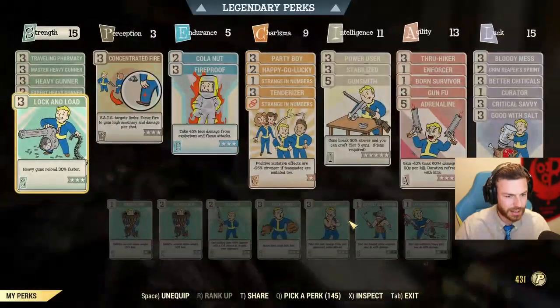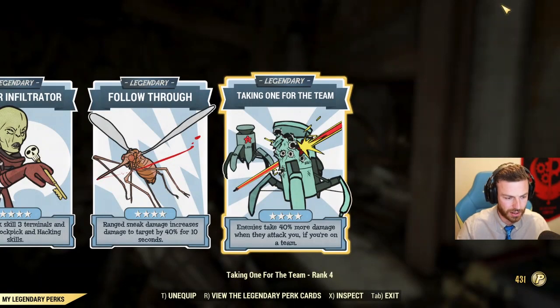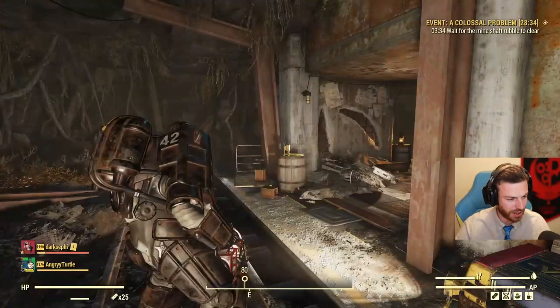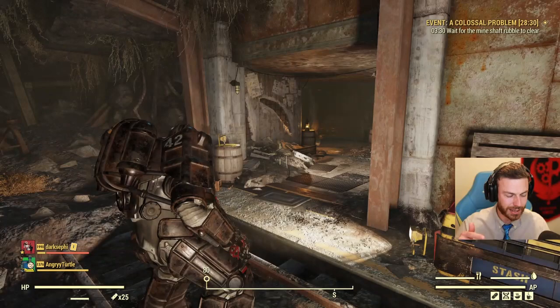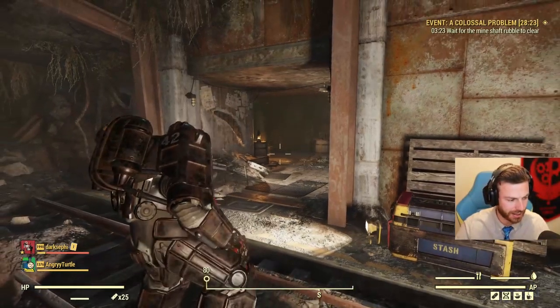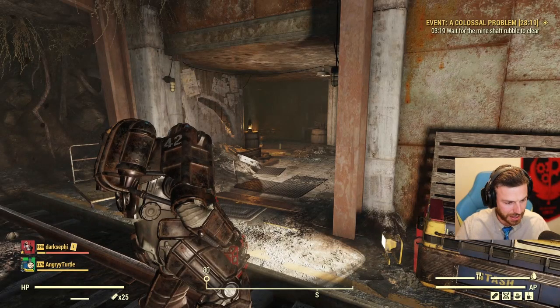My full health max DPS build — all the perk cards in order, all the legendary perk cards equipped. I'm solo on a team, which means I have a teammate but he's not with me. I'm solo on the boss fight. My teammate is sleeping in camp or something.